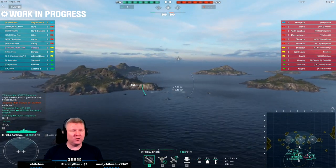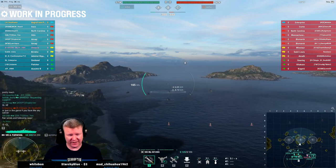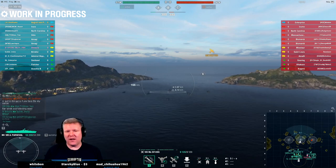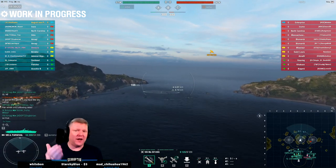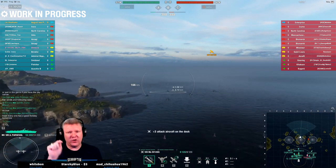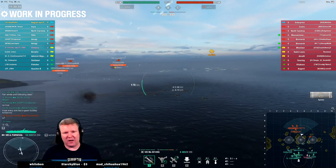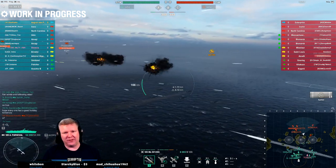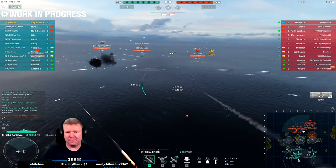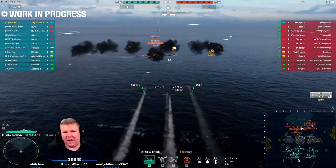We've struggled to citadel light cruisers with these things today. I was able to citadel a Pensacola with the tier six. Part of it is learning how to aim them - when I play rockets on my Enterprise I take a rocket attack in at full speed with full boost, but I'm learning I don't want to do that with these rockets. I couldn't citadel a Le Fantasque for example, and that really ticked me off. We're gonna try the San Louis - I'll do a bit of a run up and... bam.